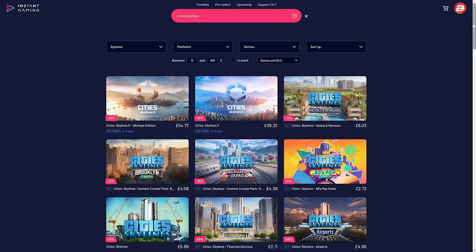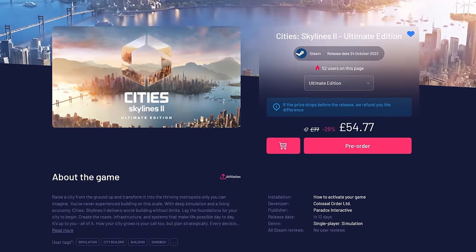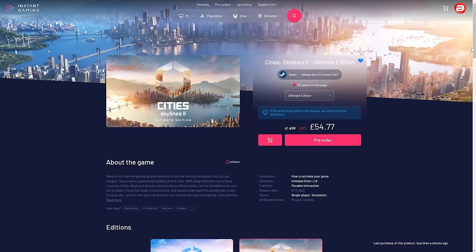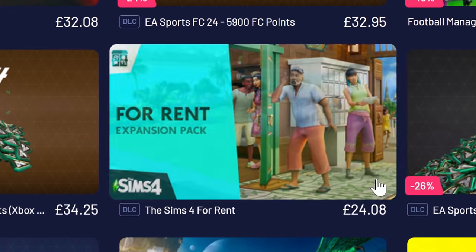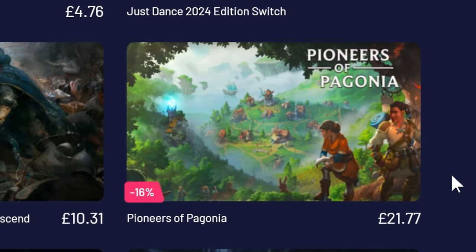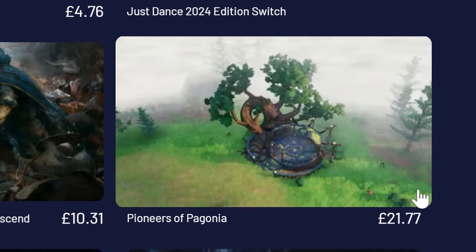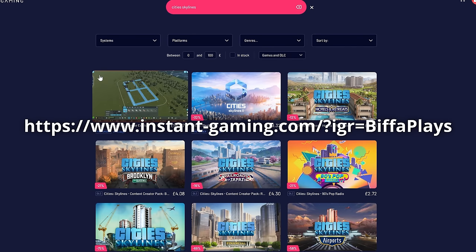If you like saving money on games, Instant Gaming have fantastic deals on right now. Please use my affiliate link — you can see it on screen and it's in the pinned comment below. This link can be used for Steam, PlayStation or Xbox games too, with amazing deals. Trending right now is Football Manager 2024. Also the new expansion pack for Sims 4 'For Rent,' and a city building game that is getting very popular at the moment: Pioneers of Pagonia. Thank you for your support of my channel, enjoy the gaming deals, and let's get back to the video.